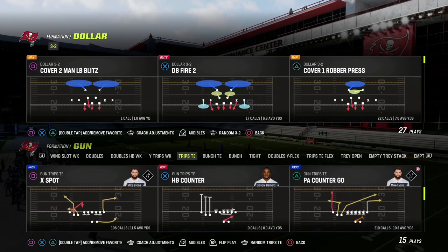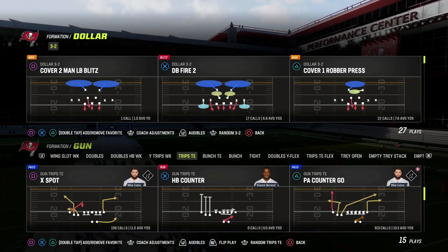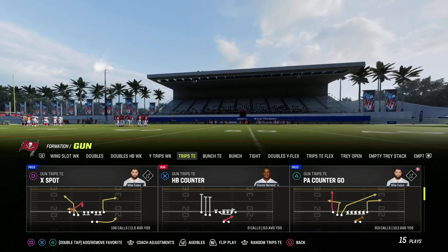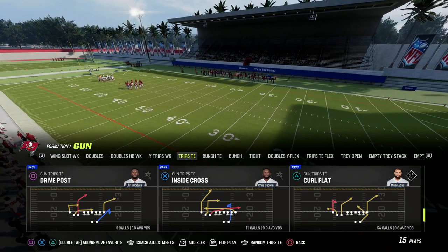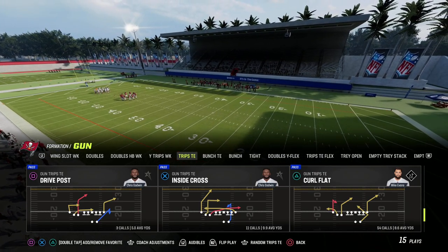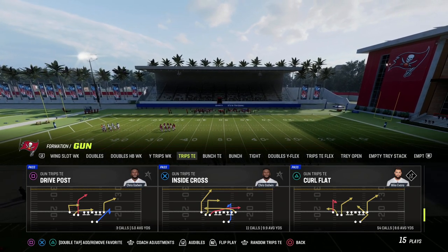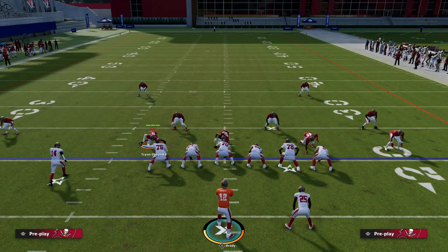You could do this concept out of any play, out of any formation. But what we're going to teach in this video is my favorite way to attack the blitz, and we're going to show it out of the play Drive Post in the Trips TE formation, because there's a unique route that exists within this play.